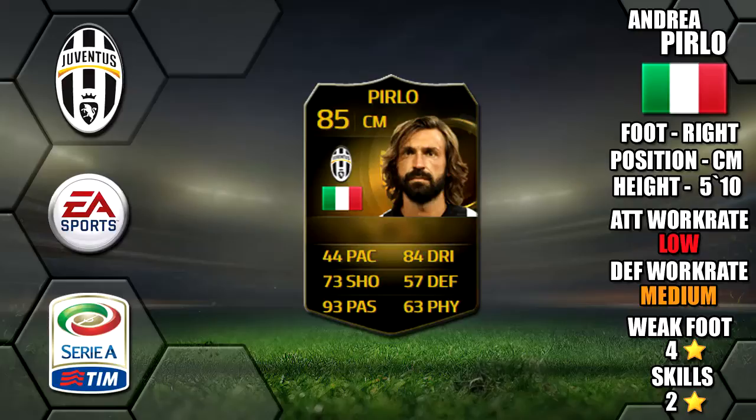Alright guys, so today we're going to be reviewing in-form Andrea Pirlo. He plays for Juventus in the Serie A, is 5 foot 10 tall, right footed, with low-medium work rates, a 4-star weak foot and 2-star skills.